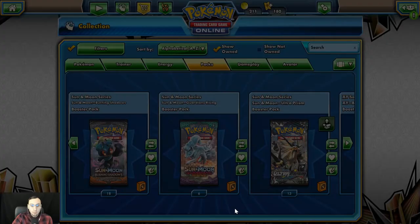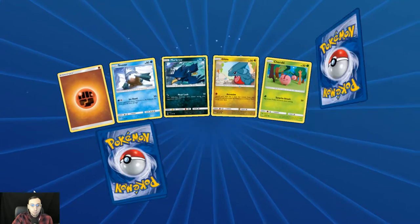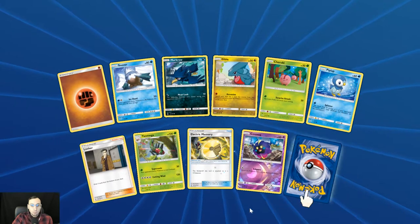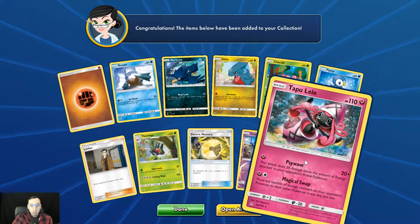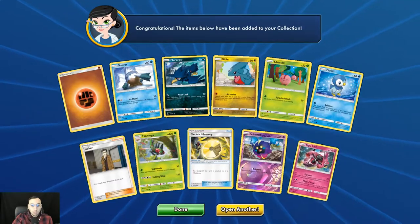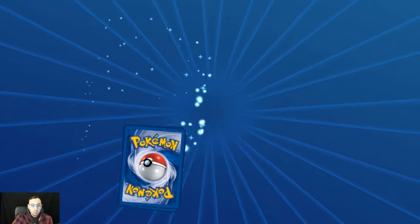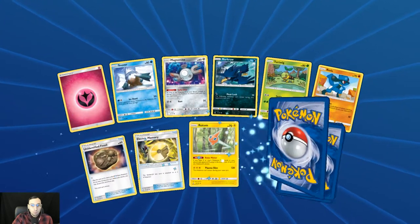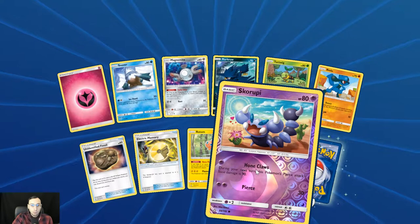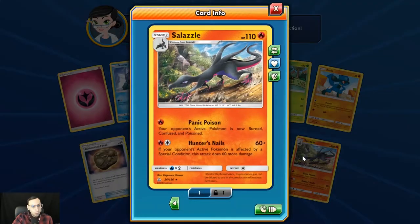Reverse holo Cosmog and regular rare fairy Tapu Lele. Reverse holo Skorupi and Salazzle — I actually like this card.